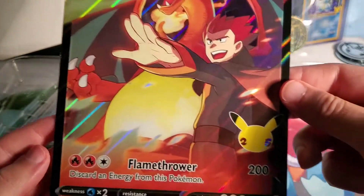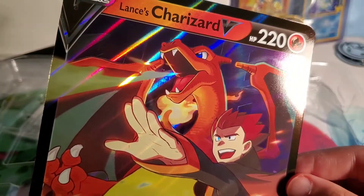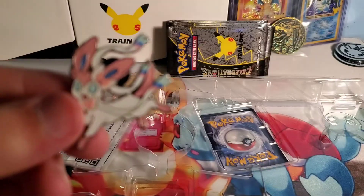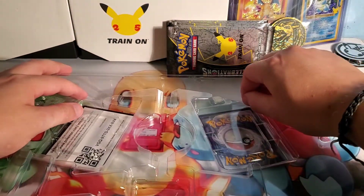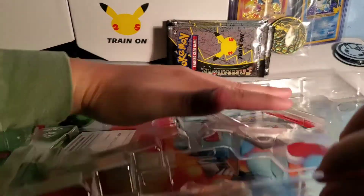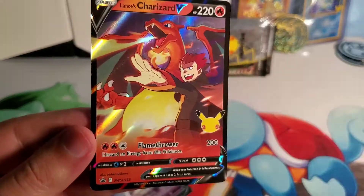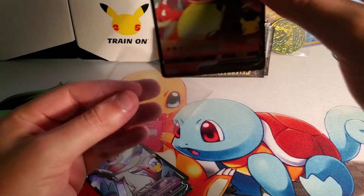Put them back there with Charizard. You got the jumbo card right here — Lance's Charizard. I know a lot of people said they didn't really like how Lance looks; he looks very cartoony, very Fortnite-like. But I mean, look at Charizard — it looks dope. Here's the Sylveon pin. I still like the Pikachu one the best. And then the promo cards — I really like this card. Lance is one of my favorite trainers as well.